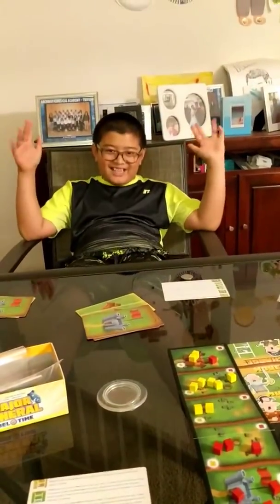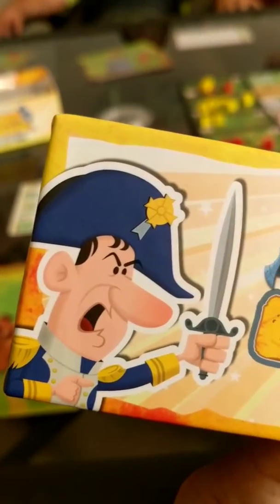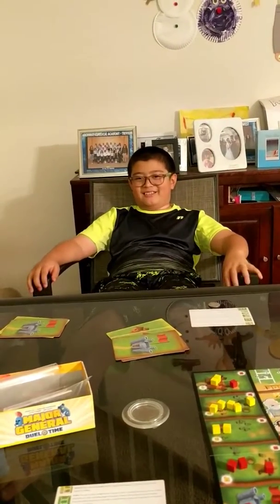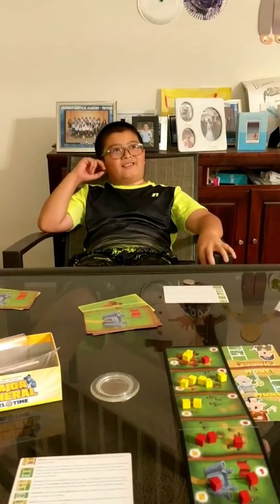Konnichiwa, this is Shogunstein, and we're trying out Major General, a little filler game from Ape Games — two players, 20-minute game, 10 plus. Looks like we got a little Napoleon. It's got a history theme; his daddy likes history, and so does he. History, but it's not school, so he'll be a fan.